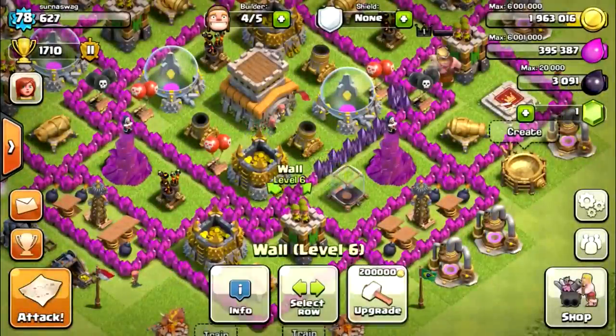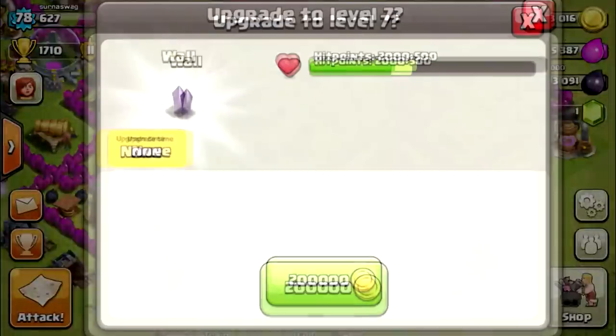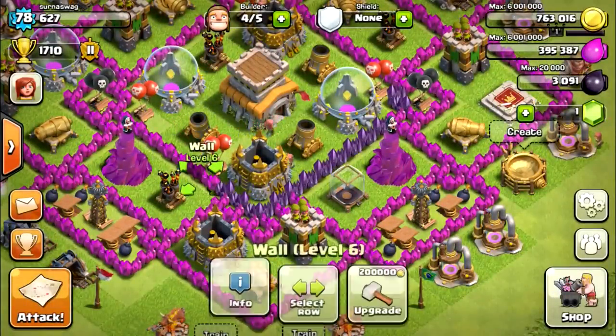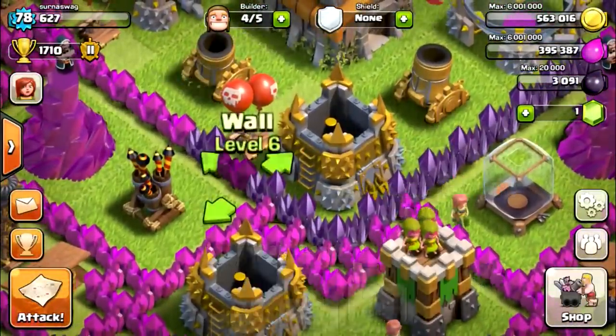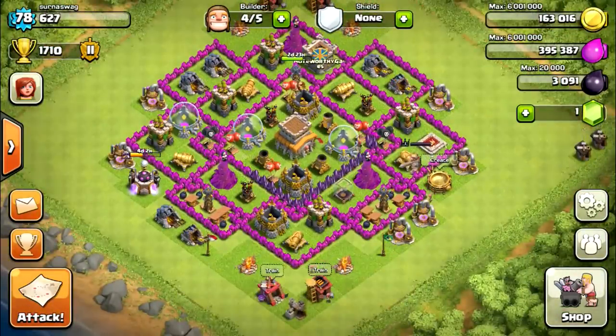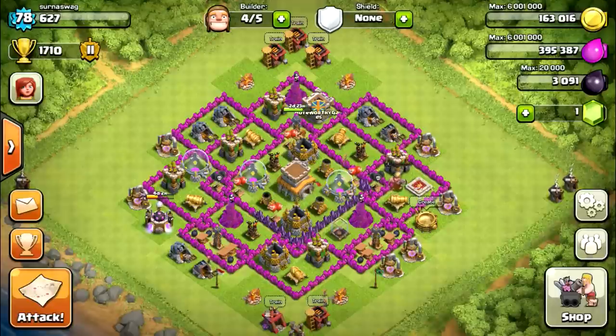I'm going to upgrade all these walls with the money I got — upgrade them all to the dark purple walls. One thing I wish is that I could select a whole row and upgrade it all at once, because I don't like picking each individual one. But the opinion I want from you guys is: should I upgrade my hidden Tesla to level six for three million? Or should I upgrade my town hall to level nine, which I think is also three million? Put that in the comment section below. Thanks a lot for watching guys, have a good day. Subscribe, like, favorite, and share this with your friends to spread the word about the three-star battle of the week. See ya!